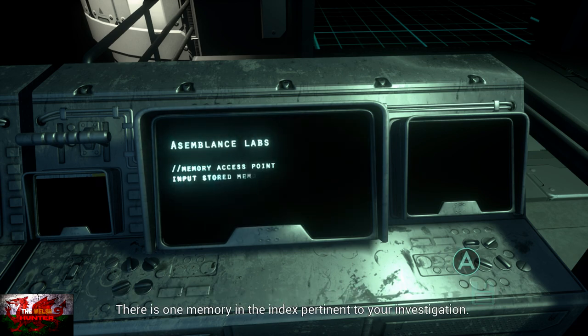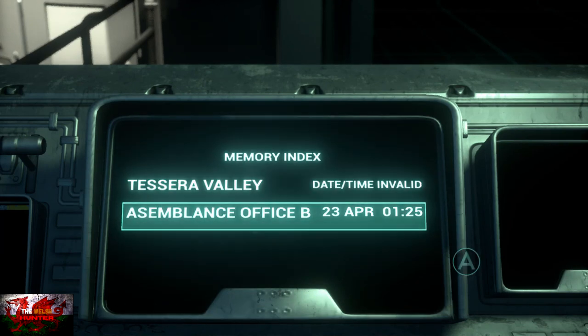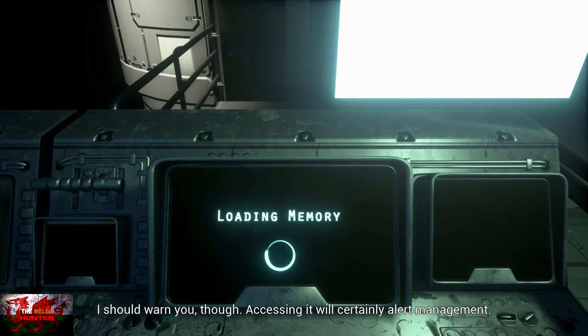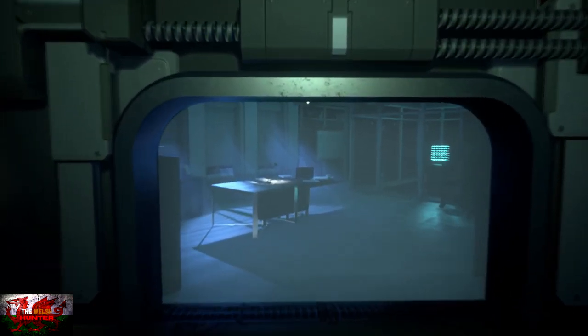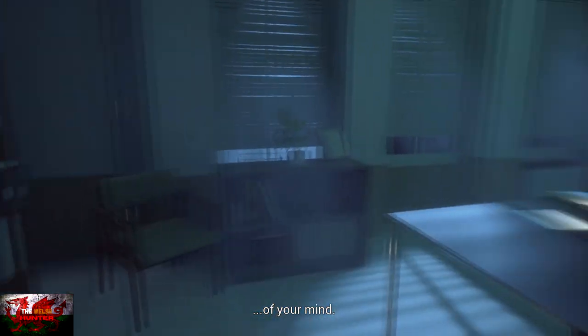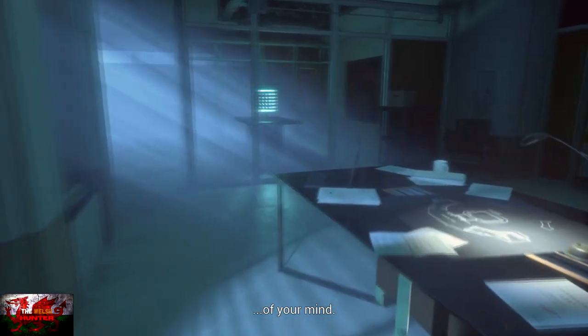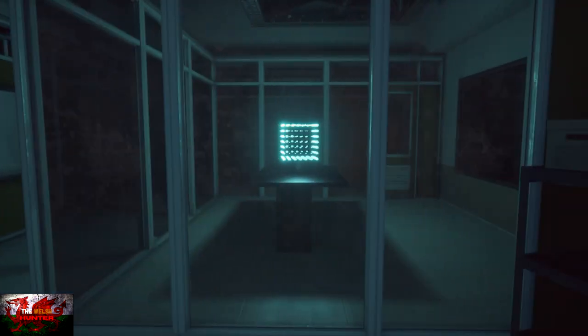The game is extremely easy in terms of button prompts and everything. Once we can get back onto it, we'll now choose Assemblance Office B, and now we can just move forward. Remember to press the left bumper if you want to sprint or jog a little faster. Go around this table here, click on the laptop — the A button should prompt up. Then just zoom in on the cube and walk forward.